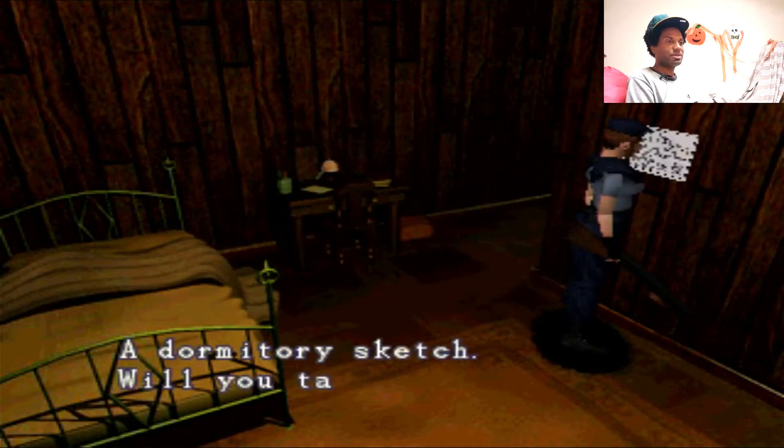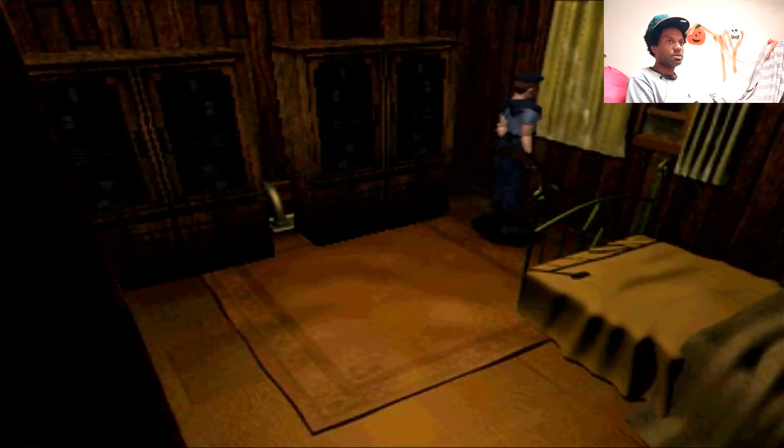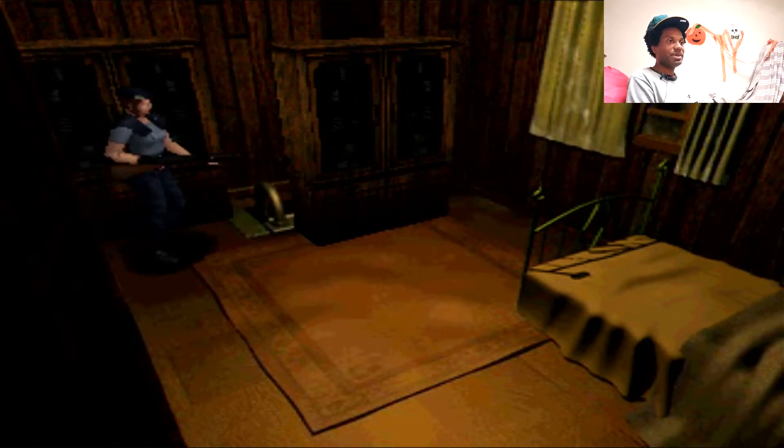Let's go pick up this — the dormitory sketch. You got the map of the dormitory. Anything to say about outside? Nope. All right. So now we got to go into the basement where... we got to deal with the sharks.